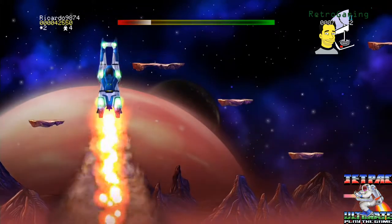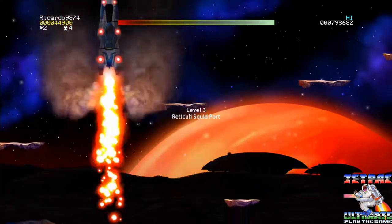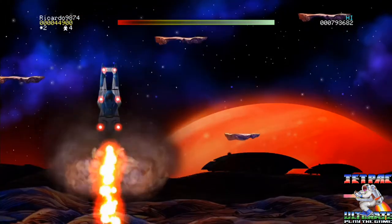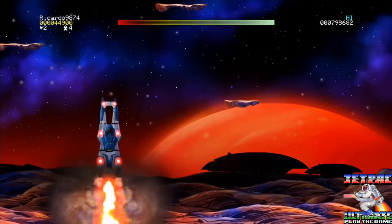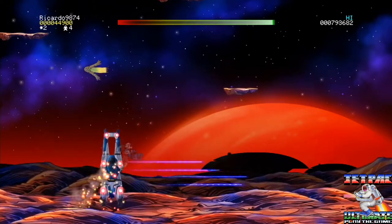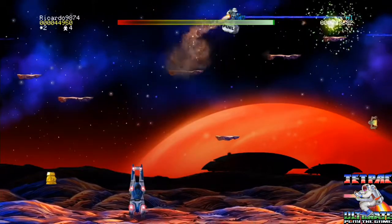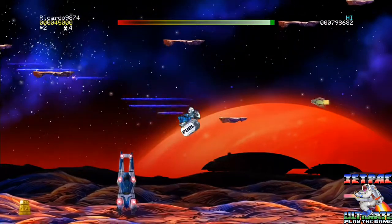After that, the entire procedure is repeated. In addition, Jetman has to defend himself against each planet's hostile aliens and collect valuable resources such as gold, platinum, nuclear materials and smart bombs, which occasionally fall from the atmosphere for bonus points.